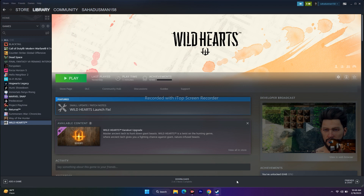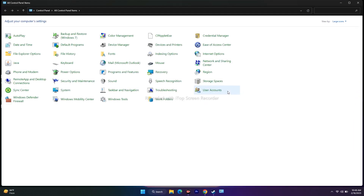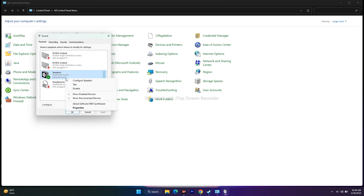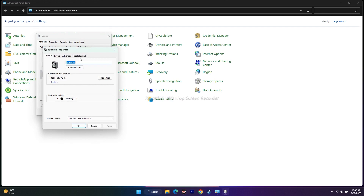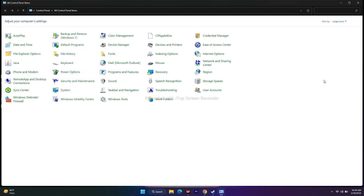The next fix is to turn off Spatial Sound, which is quite easy. Go to Control Panel and click on Sound. Go to the Speakers, right-click, and go to Properties. From there, go to the Spatial Sound tab. If this is turned on or set to Windows Sonic for Headphones, turn it off. Change it to Off, click OK, close everything, and try to play the game.